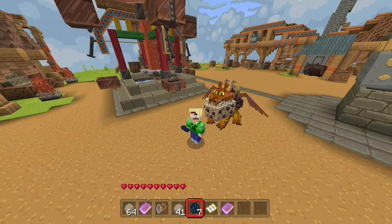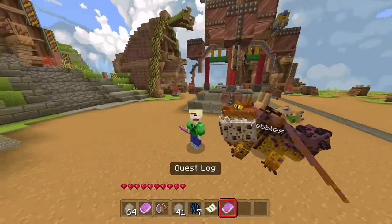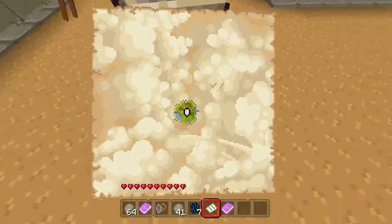Salutations everybody, it's the Braidnator, and welcome back to Berk — the How to Train Your Dragon DLC in Minecraft. In last episode, I just went through the main trials of getting this Gronkle here and I talked to Hiccup. In this episode, I'm going to try and fill out this map.